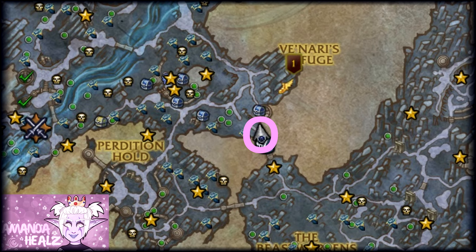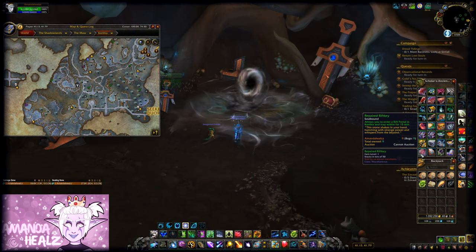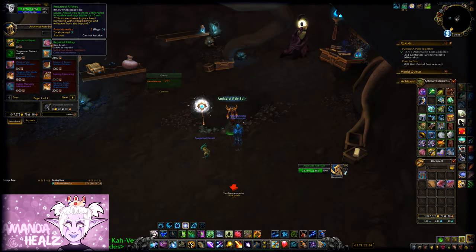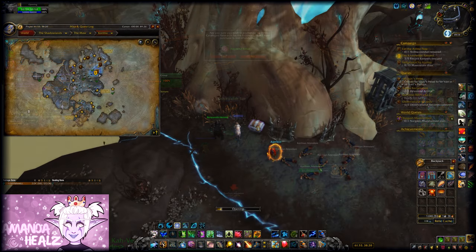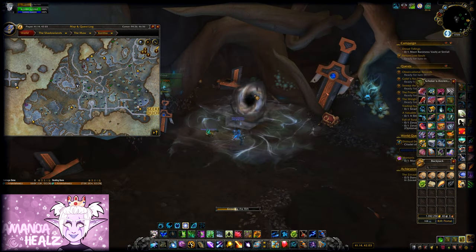In order to get into the rift phase, you will need to use a Repaired Rift Key on a rift bottle in Cortia. You can buy Repaired Rift Keys from the NPC in Keeper's Respite, and they also have a chance to drop from rares and treasures.